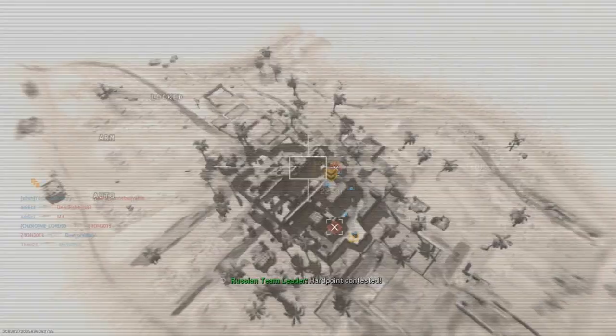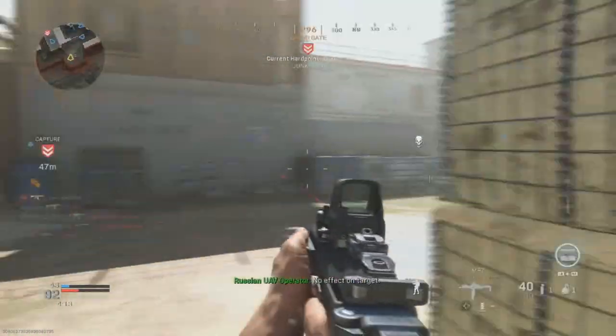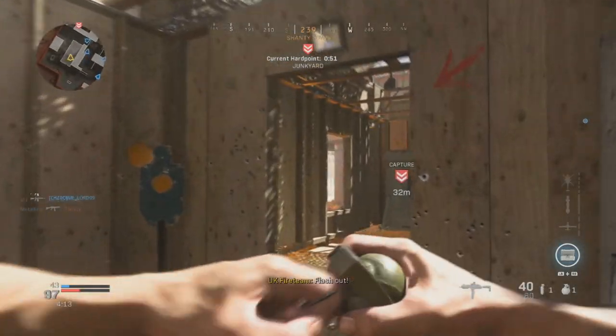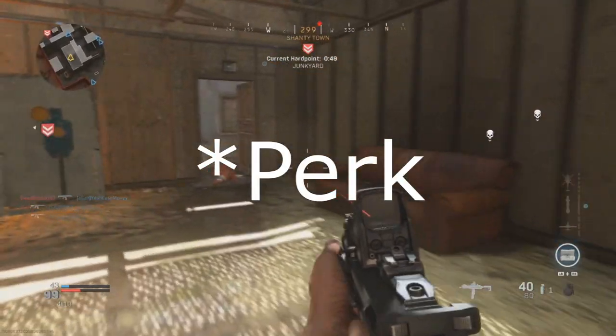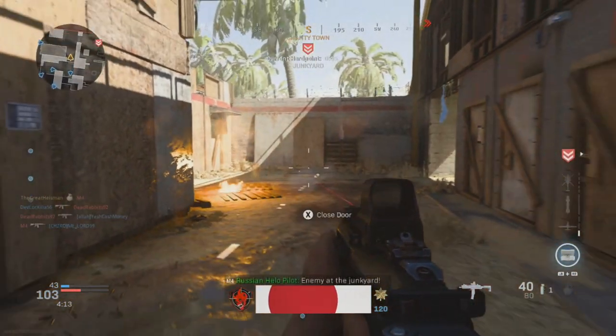I also decided to add the laser sight attachment to the MP7 because it maximizes your ability to hip fire an enemy from short range. If you're planning to run a game using the MP7, I highly suggest also using the munitions box together with the scavenger attachment, because this gun burns through ammo very, very fast.